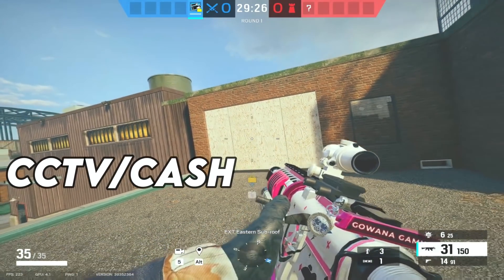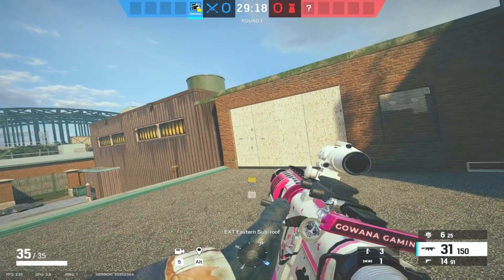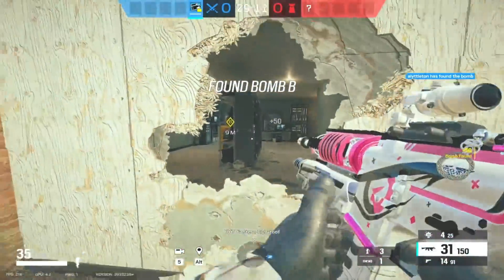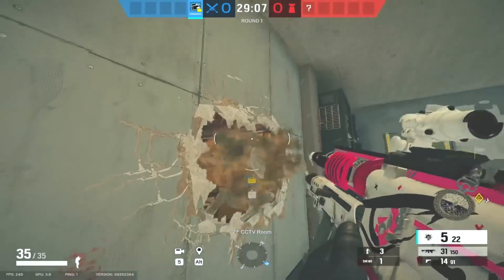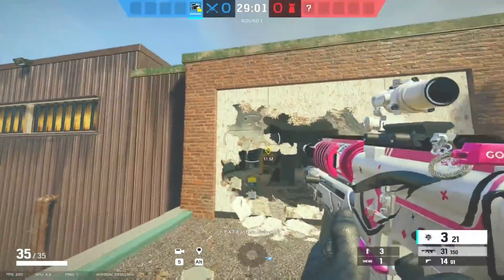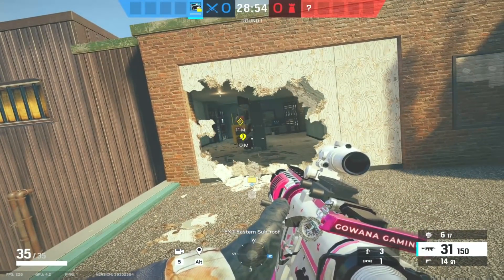Onto Clubhouse then, and I think probably the most popular and most played site in ranked is CCTV Cash. I think it's probably the most iconic in the time I've been playing Siege. So the idea of the push here is to get the main breach open. The default push — let me just make a rotate onto rafters here because that's normally going to be the case. The idea is to get the breach open, and your default plant spot is right behind the bomb there.